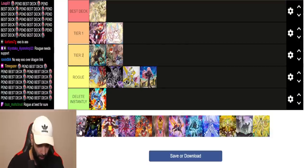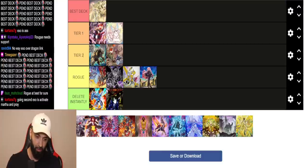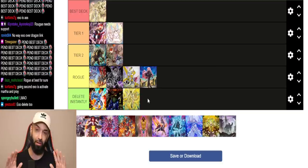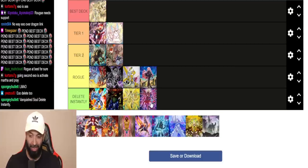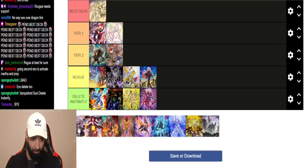There are some cards and decks I'm not even going to explain — Gate Guardian, Mekenko — I'm not explaining these. Delete instantly. Kashtira as well — I am not explaining Kashtira. I would delete this picture, let alone the deck.